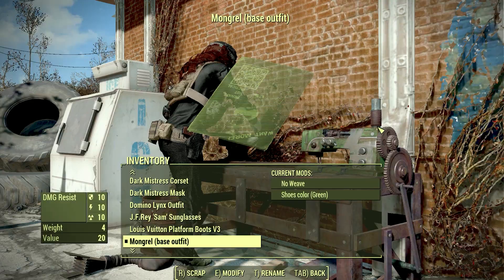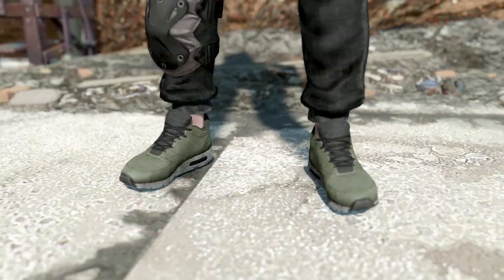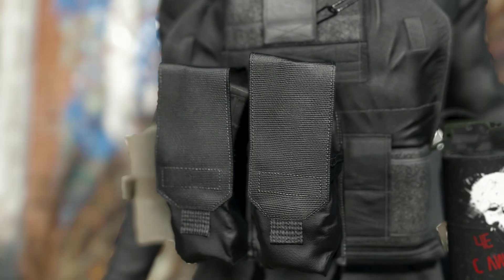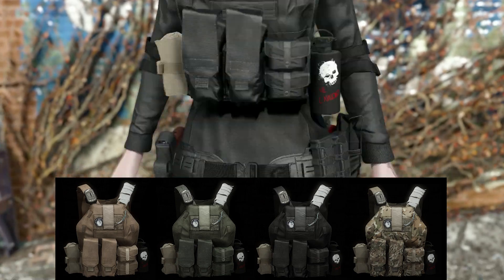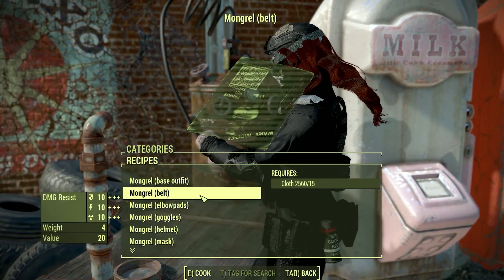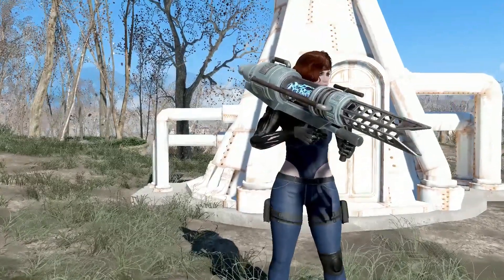You can modify this in the chemistry workstation — change the color of the boots, change the color of the belts, and also change the color of the vest to green, then camo, and black. You can craft this in the chemistry workstation with the title 'Mongrel'.